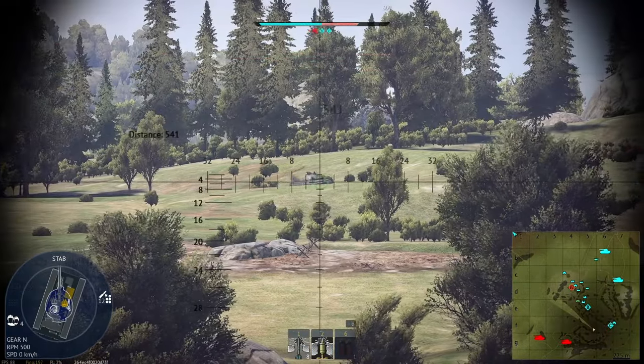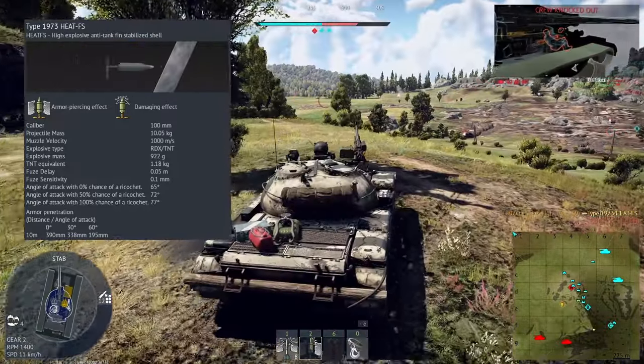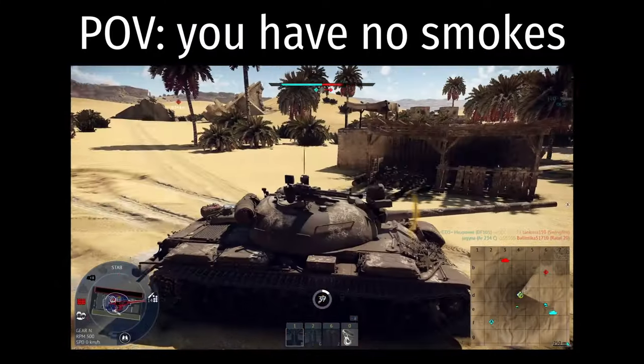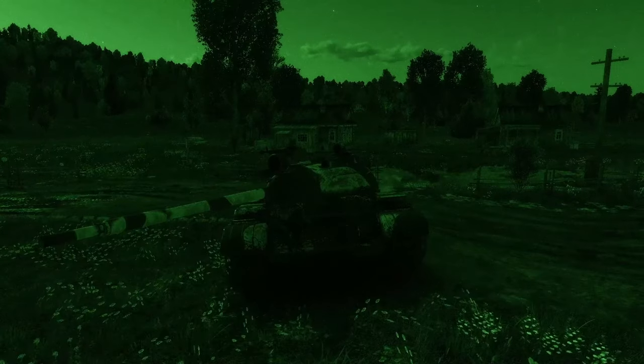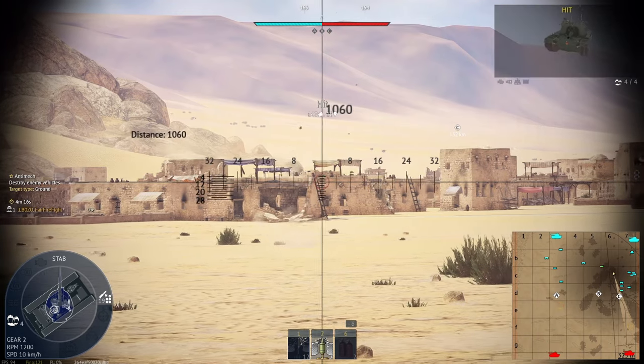Your second shell option is a HEATFS round, which is actually functional and on par with every other HEATFS shell at the tier. The Type 69 completely lacks any sort of smoke screen or engine smoke system, so try to stick near cover you can retreat behind quickly. You do get night vision, a spotlight lamp, and a laser rangefinder, which is actually pretty neat for a rank 5 MBT.